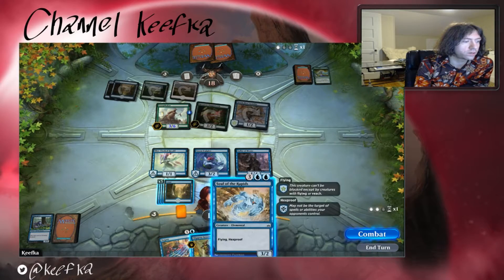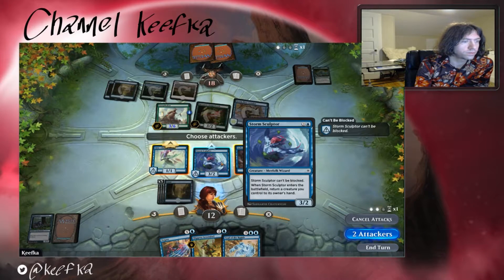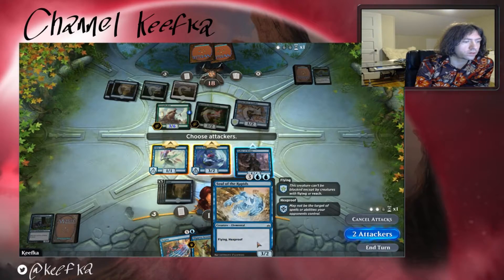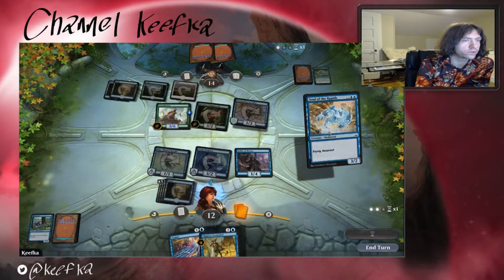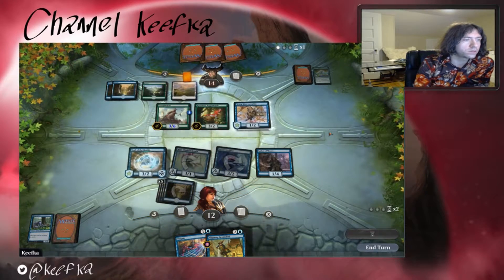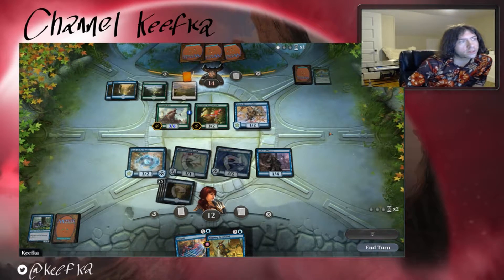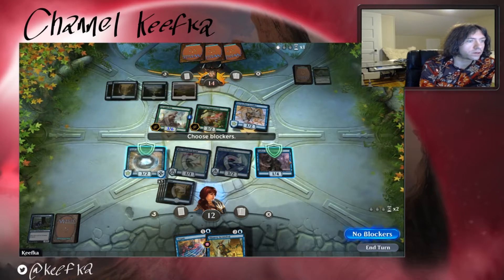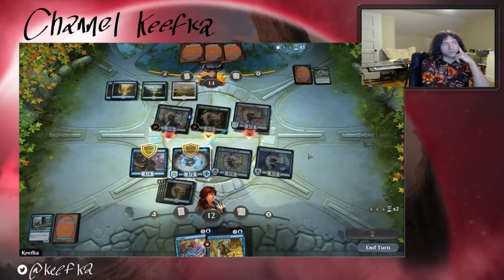Five, six, seven, eight, nine. Two attackers, and then throw a bunch of mana for Soul of the Rapids. Hopefully the opponent doesn't have another fight thing — I kind of forgot about that mechanic while drafting. It's a surprisingly decent amount of removal. And then just that, because that's what's gonna end up happening anyway, and then we'll get to see what kind of removal they have.